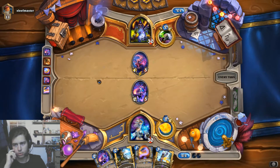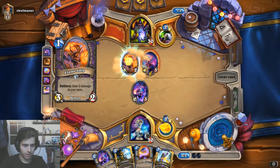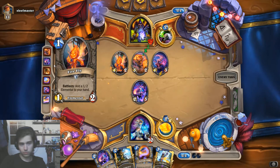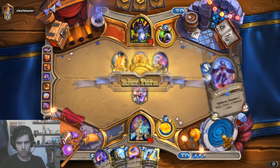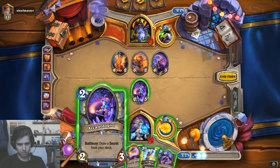The thing is, the deck is running only one Ice Block — only two Secrets total. That's interesting, because if you draw one of the Ice Blocks in the beginning and you're unlucky, the Arcanologist won't get any value anymore, which is not ideal. I don't want to clear with the Frostbolt yet — I really want to dig for the second Ice Block, because if we draw it, it's going to be a dead draw.